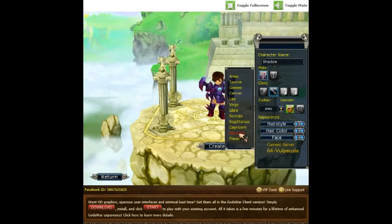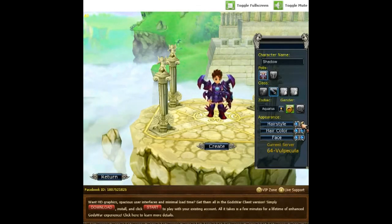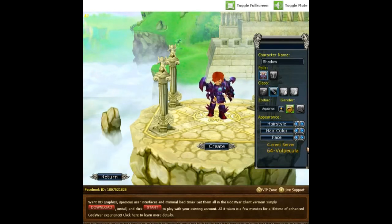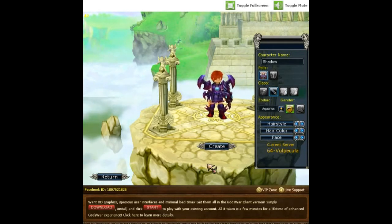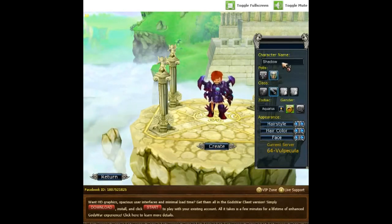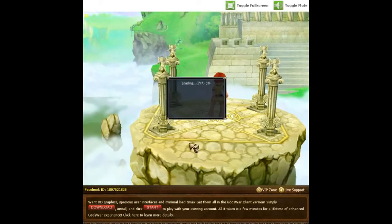My zodiac is Aquarius so I'll choose that. There's decent customization for a browser game — I don't expect a whole lot. I'll go with orange to match the sword. That armor actually looks really nice, but I doubt we're going to start off with it. Usually games that show you that type of armor in the beginning don't have it when you actually enter. Let's try a name — adding a Z works. Now I have my character. Let's go ahead and enter.